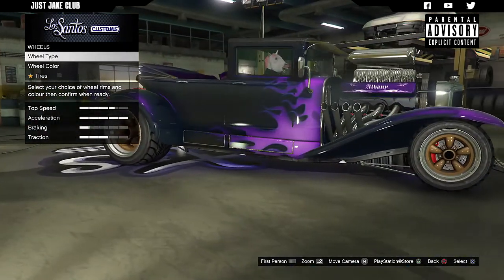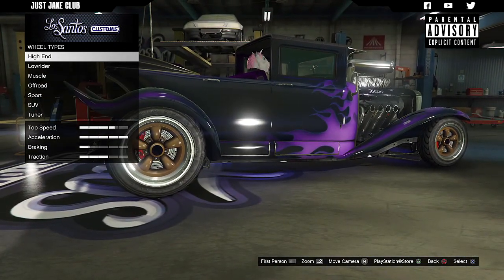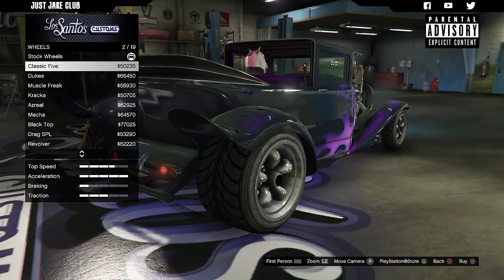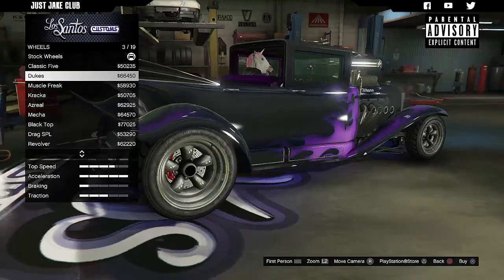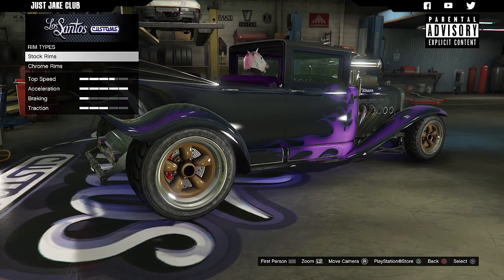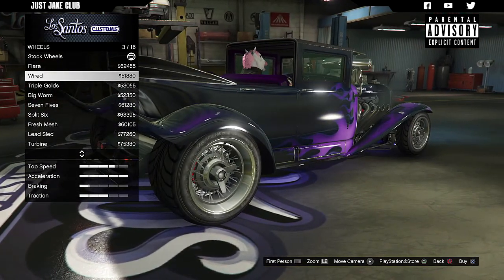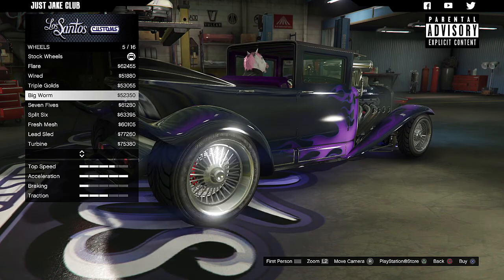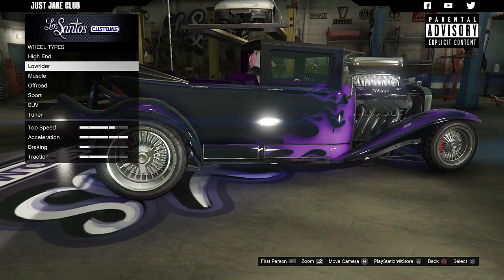Next we're going to the transmission — I'm grabbing the race transmission — then turbo tuning. For the wheels, the stock wheels look pretty good but I'm hoping the rear wheel doesn't go really small when I change them because that fat tire on the back looks sweet. Going with the muscle category, chrome — and yes, the rear stays large, which is great. Checking the low rider chrome wheels — they look hot, definitely better than the muscle wheels. The chrome low rider rims are the way forward because they look amazing.